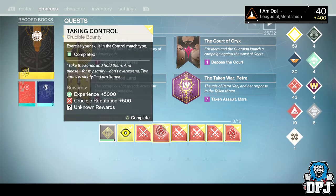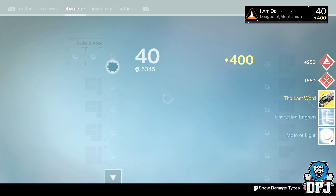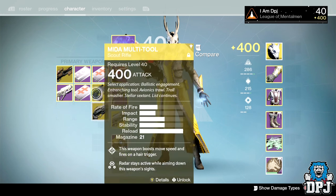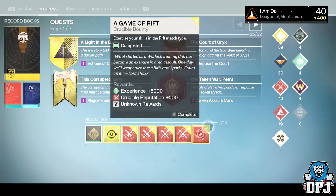From the Control package, we got The Last Word — a weapon I recently just took out of my blueprints vault, upgraded to 400, and now I get it again. What a surprise. That will be used for infusion material, no doubt about it.